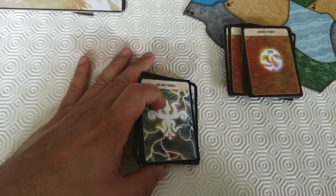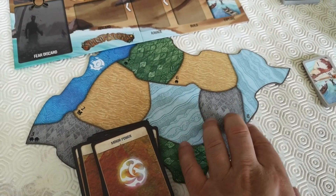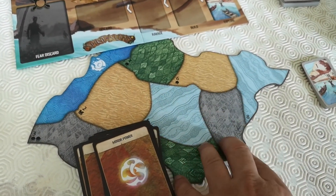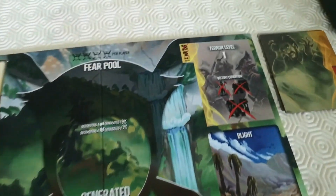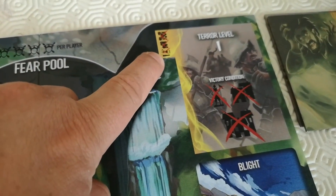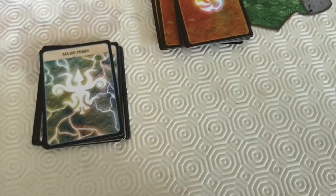An aspect I haven't really talked about: the Dahan, when on a space, will have a certain amount of attack and defense, as will the explorers, and they fight it out. You don't want to lose your Dahan, and you want to get rid of all the invaders. At terror level one, if you get rid of all invaders off the board, you win — and as you go up in terror levels, that gets easier.